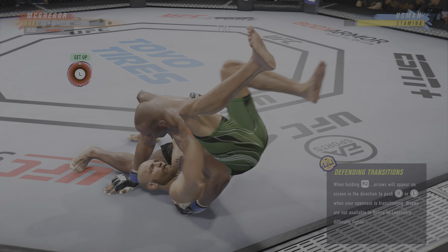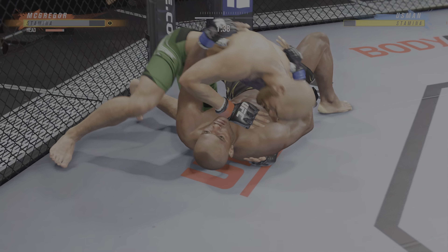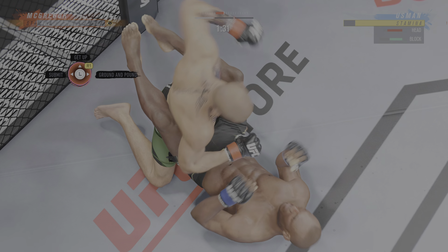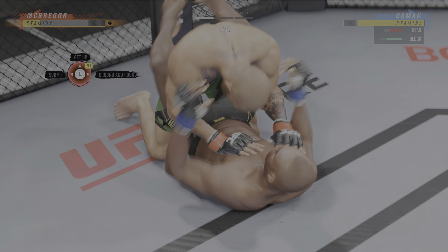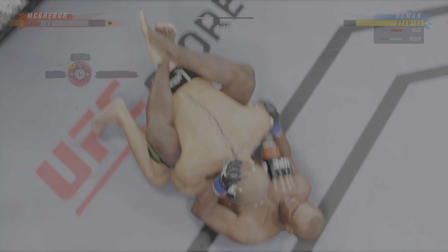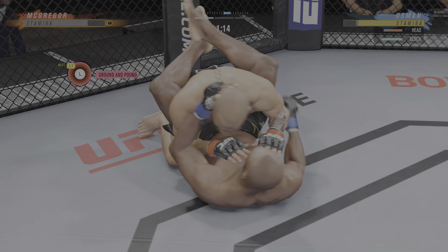Tagged him with that right hand. What a strike that was — landing over and over again. His opponent will need to make some adjustments. And that is a pinpoint left hand right there from McGregor. It is his best strike — he knows exactly where he needs to be in the octagon to land that left hand over and over again.